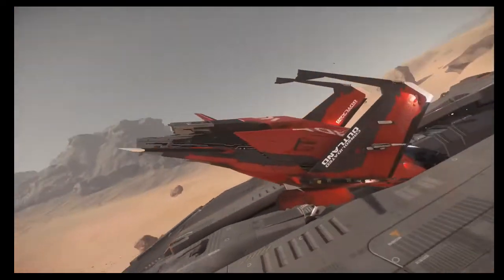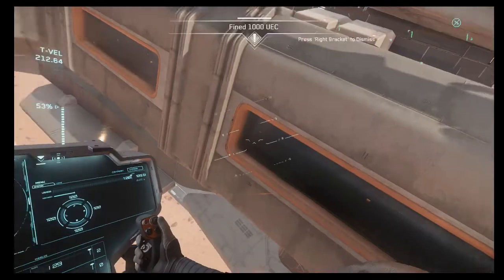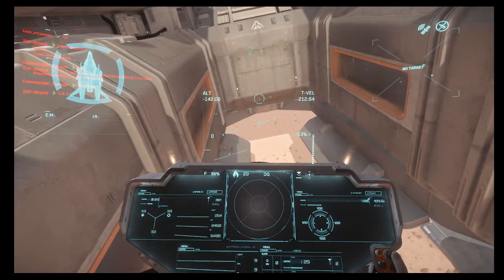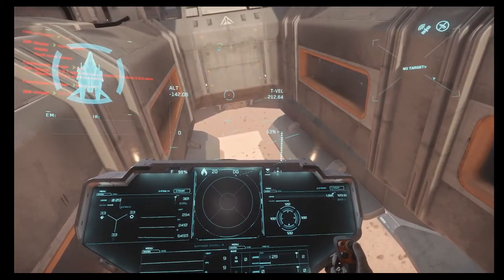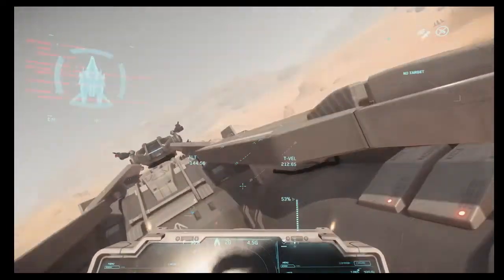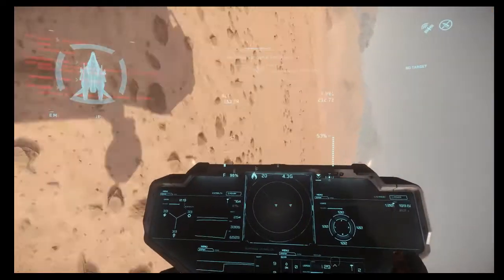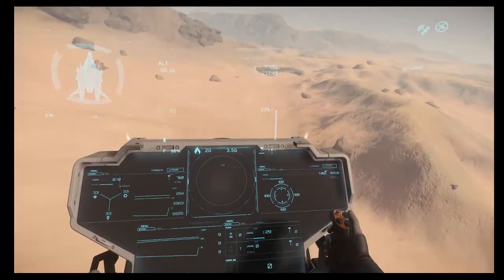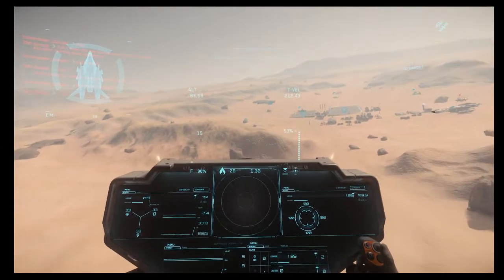Engine systems disabled. That's not perfect — and we did use external view. Okay, we're going to have to compensate for relaunch. Pull back and roll upside down. Thrust upside down, and thrust vertical. Okay. Not too bad.